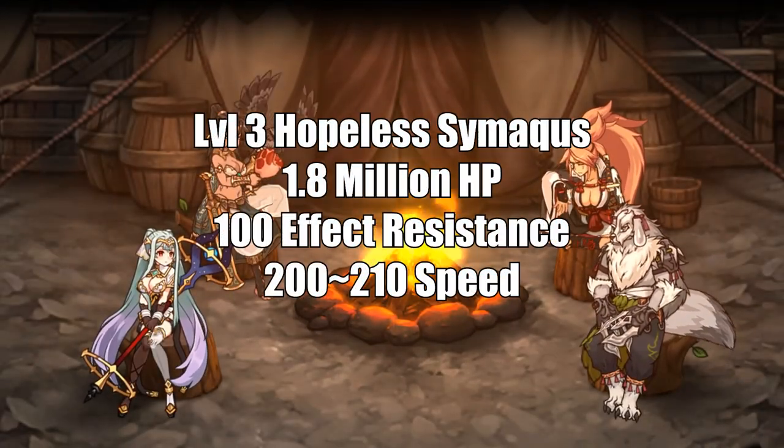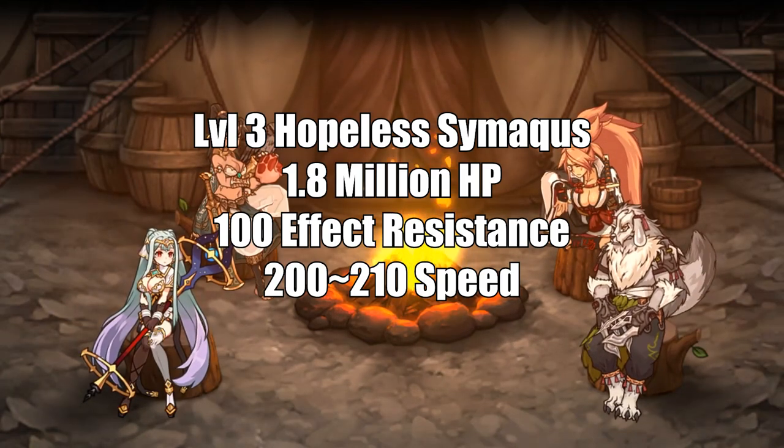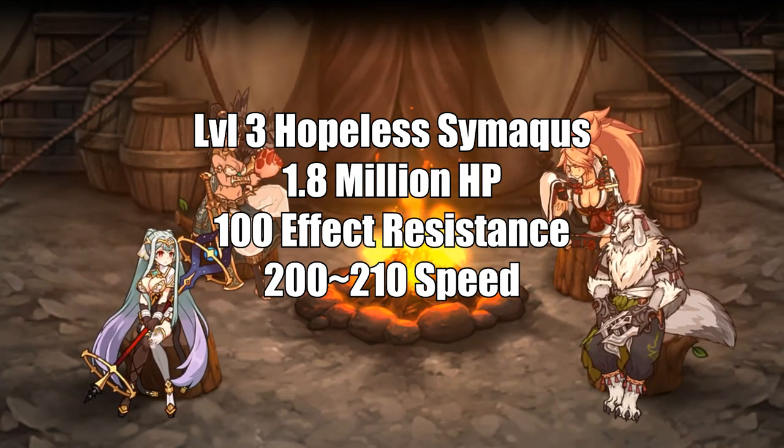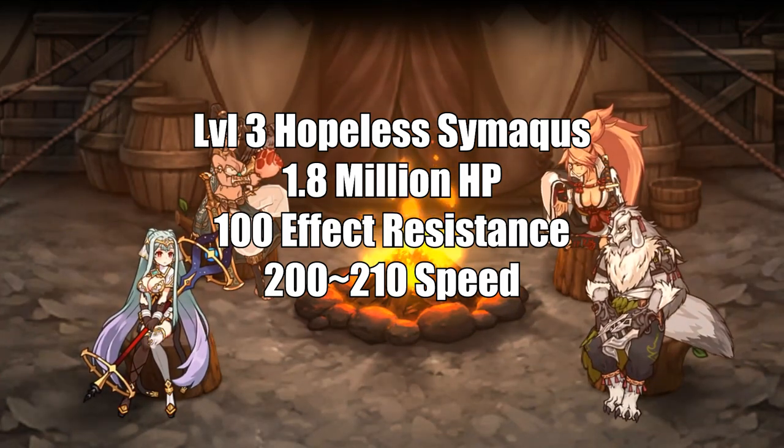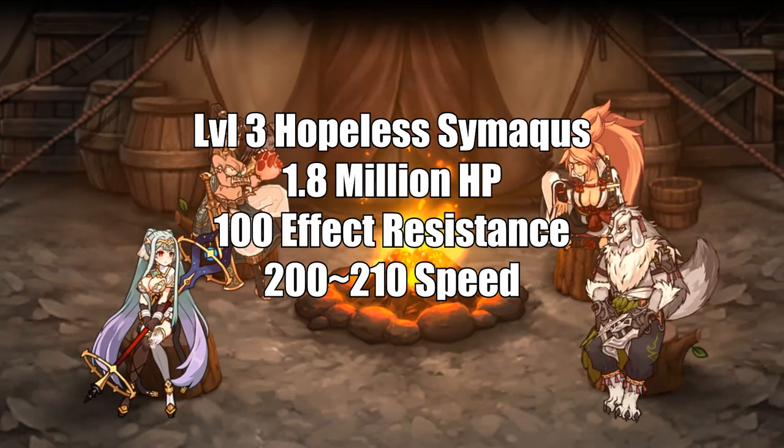A level 3 Hopeless Simaquis has 1.8 million health, 100 effect res, and between 200 and 210 speed. I could give you the stats for levels 1 and 2, but I'm sure most of you are here to build a team to clear level 3 to get max rewards.